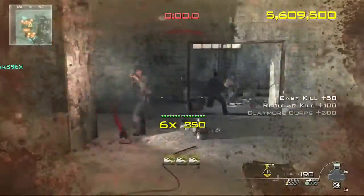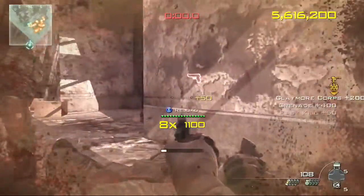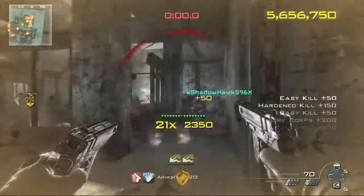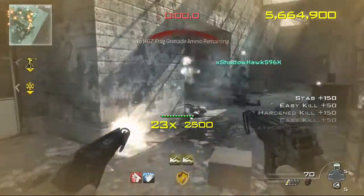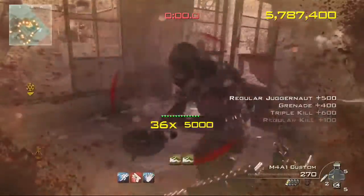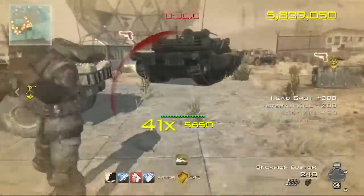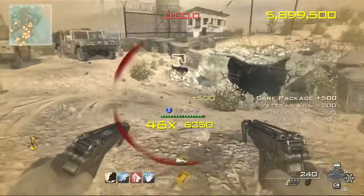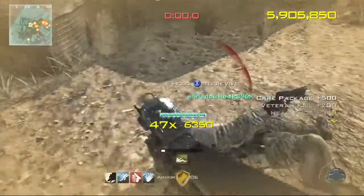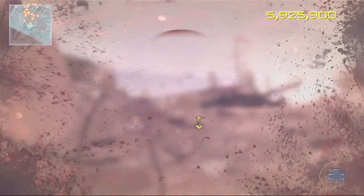Combo freeze delivered. Bring them down. Two last stands remaining, Sleight of Hand. Quick draw. Triple kill, Extreme conditioning. Get one kill, Final stand, Stalker. Combo freeze. Not the best, but you made it. You will do the same.